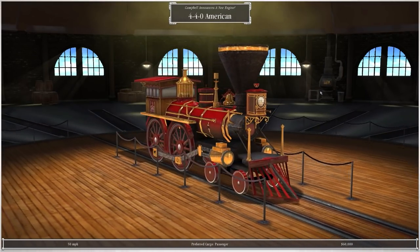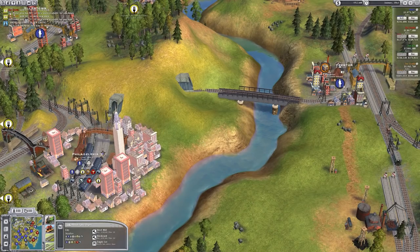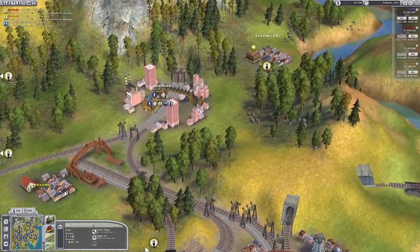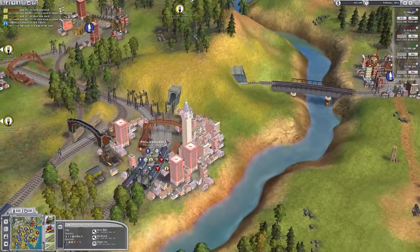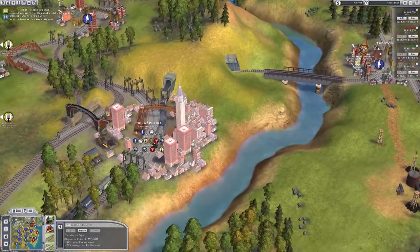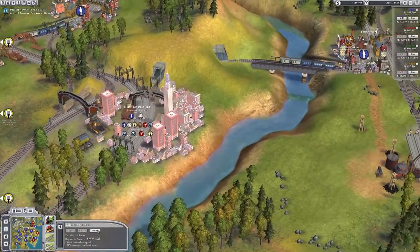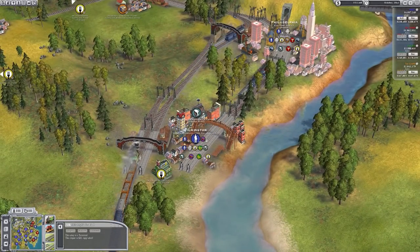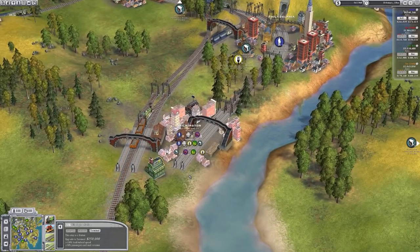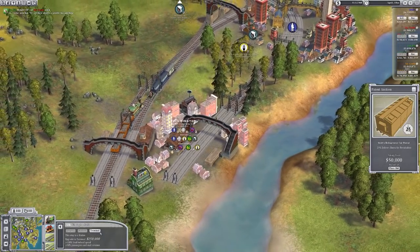Actually - the 4-4-0 American, Big Red, that's nice. I'm going to spend a lot on building my stations and terminals as that would be of some benefit. Philly is fully upgraded. Wilmington upgraded - you can see when we upgrade it, there's a delivery bonus for perishables which I have no desire to get. Other people not having it is actually to my advantage.